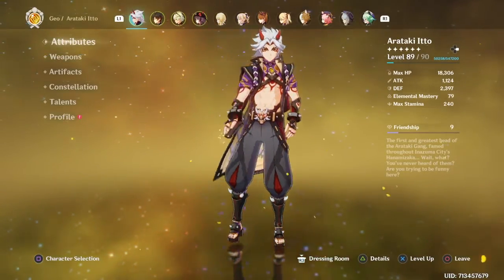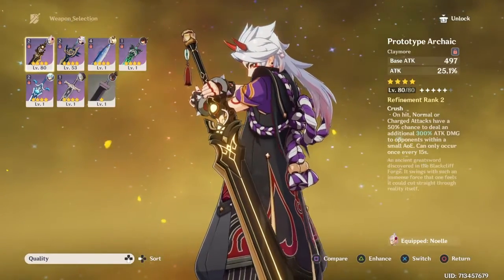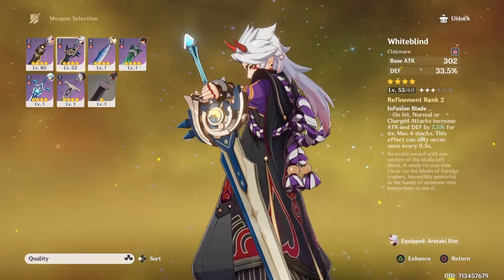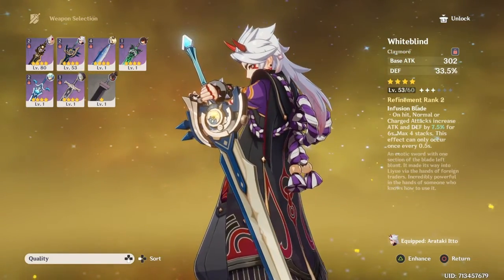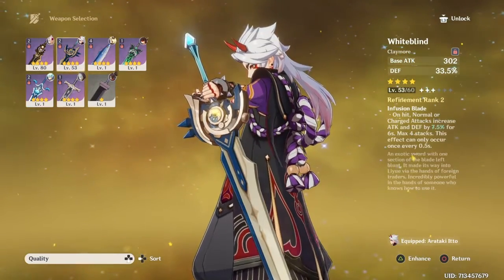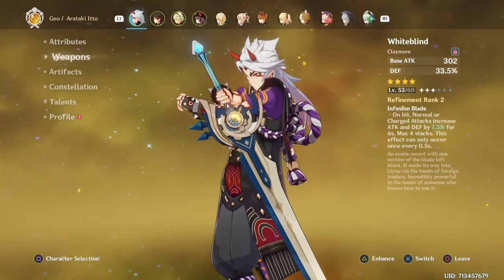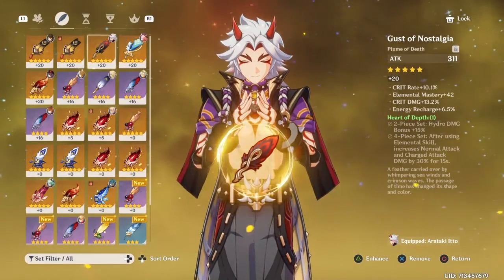because it's really scuffed. I used to use Prototype for Arataki Itto, until I literally just switched to this weapon today, and it's already been doing better, and it's only level 53. So I'm gonna carry on using this, because it's probably his best-in-slot weapon for free-to-play. I don't think it is — it might be. But his artifacts are complete garbage, because they have no set.